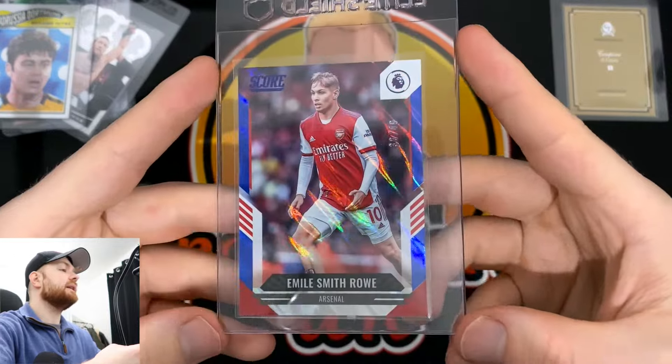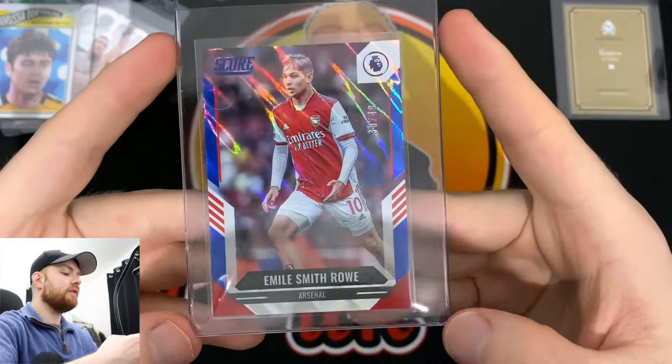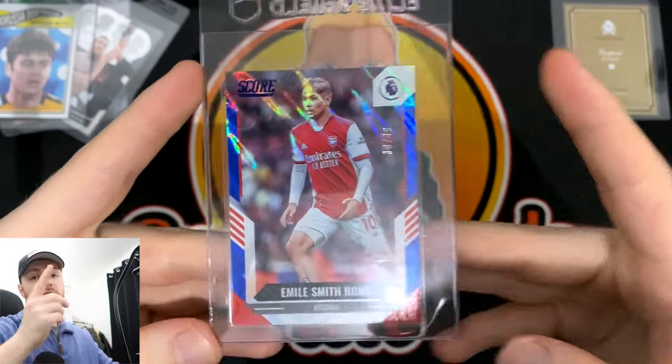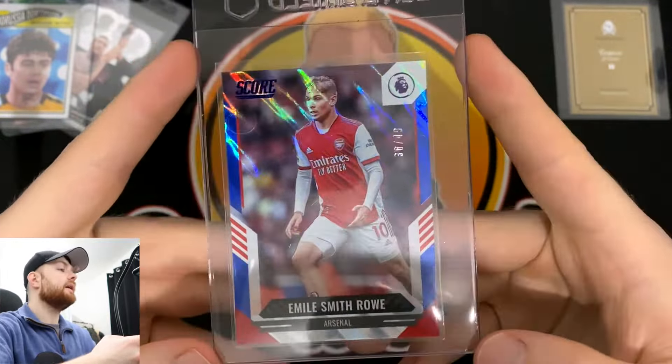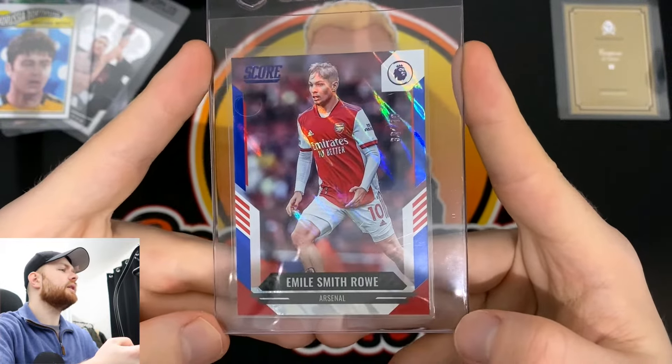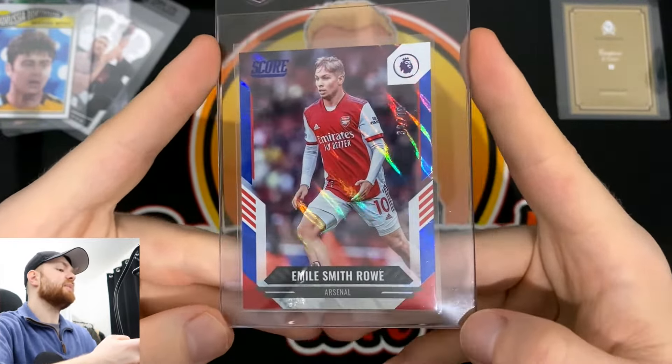Then we have an Emile Smith Rowe numbered to 49 — I pulled this in my Score opening. It's a pretty nice one. I think it'll probably go to a nice Arsenal fan. It's not a rookie card of his — he's got a National Treasures or Flawless or Impeccable rookie, which is pretty expensive. But yeah, this is a low-number Emile Smith Rowe. It'll be nice in an Arsenal fan's collection, not really one for me personally.